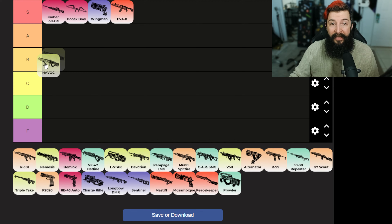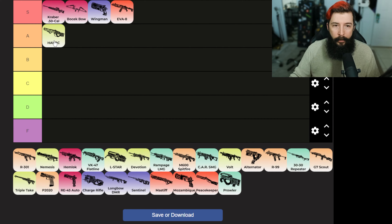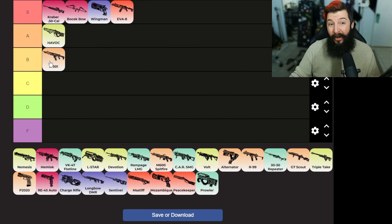Havoc — I think it's A tier right now. Even with the spin up it is still really really good. It's got the fastest time to kill in the game. Amazing weapon. I might get a little heat on the 301 but I'm going to put it in B. It's just not doing enough damage I don't think. They did tighten the spread which I love, so it's a lot easier to hit your shots with it, but I wouldn't pick it up over a couple of the other weapons.